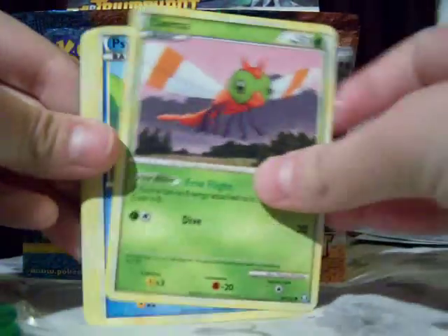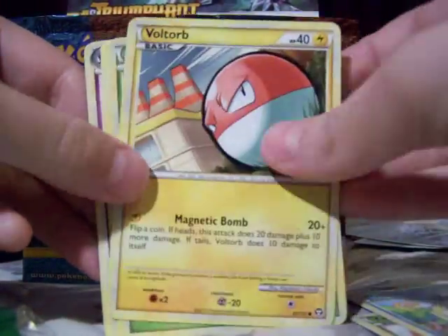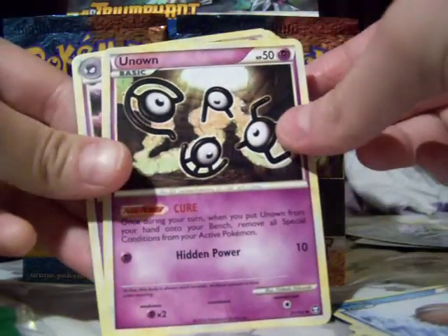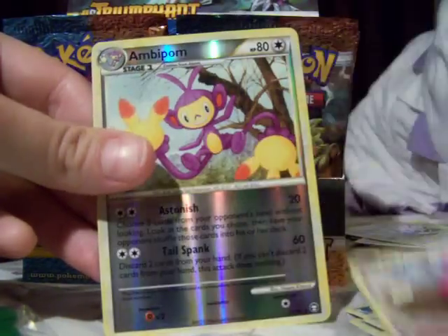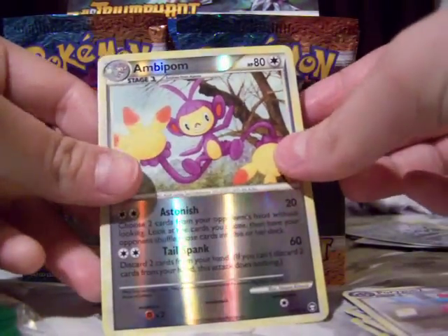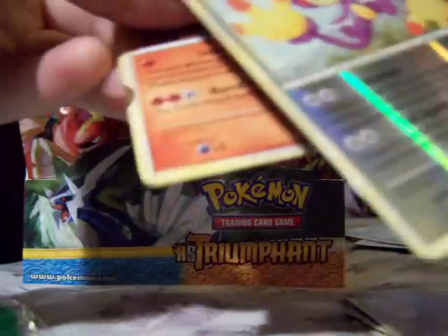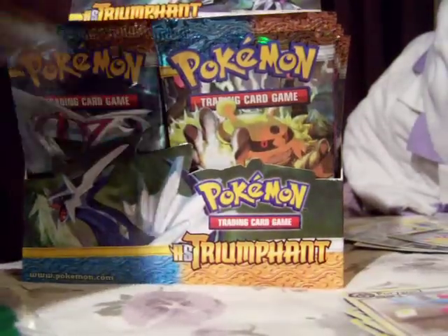So much for getting this done quick. We have Yanma, Psyduck, Voltorb, Bellsprout — nice artwork on that — Psyduck, Cure, Haunter, Porygon 2, Ambipom Reverse Rare, which is awesome, and a Magmortar Rare. Not sure if I have that or not — I'll sleeve it up later.